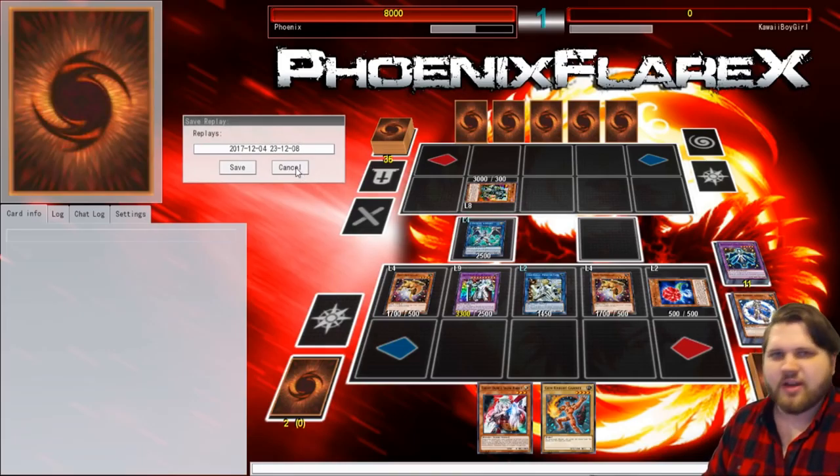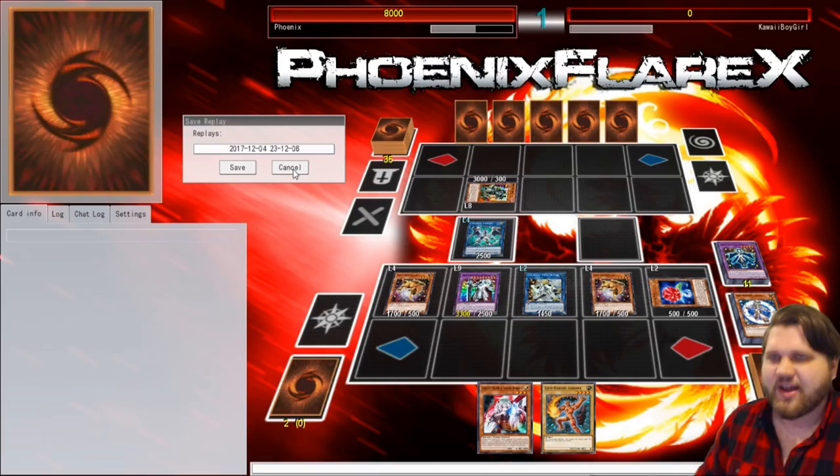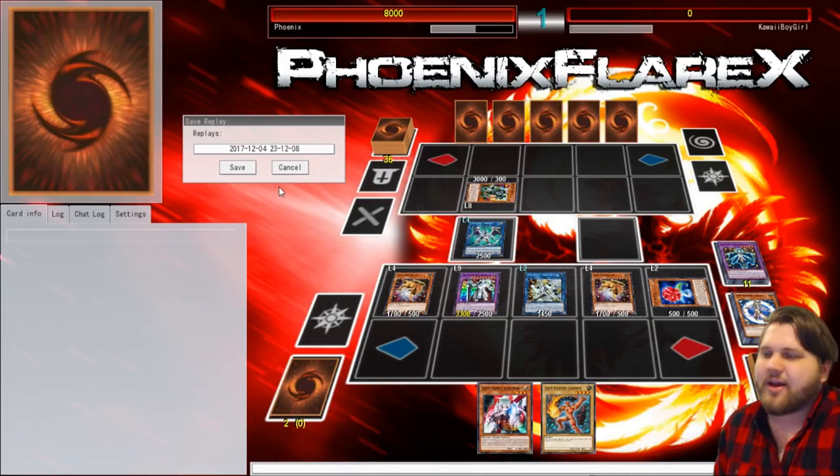It gets hard countered by almost every hand trap. But depending on how far you go into the combo sequence, hand traps become less and less relevant - less so than things like Hand Wada to stop you from doing burn damage. Ghost Ogre on the first Master Diamond is actually a really hard counter. You let them burn you with the first Lady Lapis, and then when they use the Master Diamond's effect to banish Lapis from Grave, then you Ghost Ogre it. And they're like, I can't do much. But anyway, let's go straight into another one.